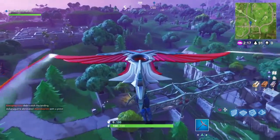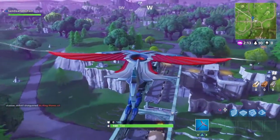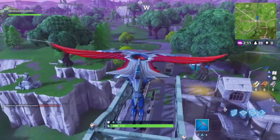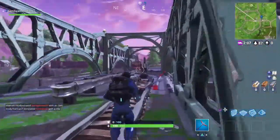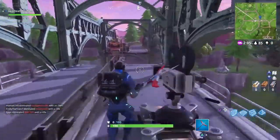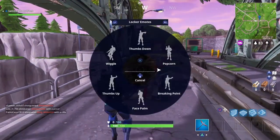Alright guys, number eight is going to be on the bridge that's in between the prison and retail row. Here we go — there's the tracks. Let's touch down. And that's all there is to it — jump in front of it, shake your butt. And there we go. Let's get on to the very last one.